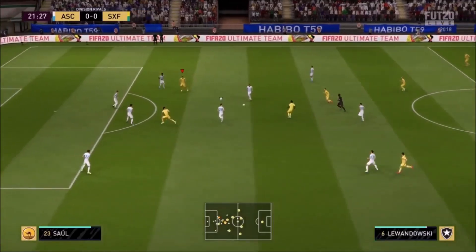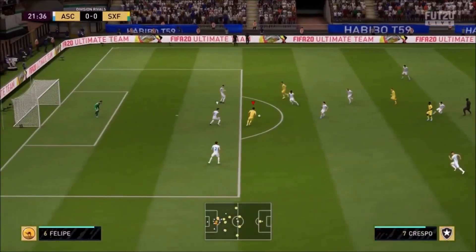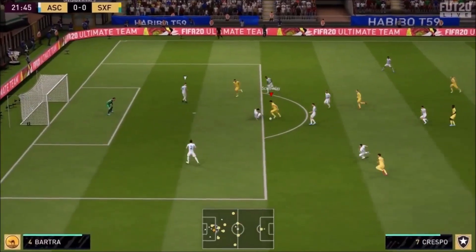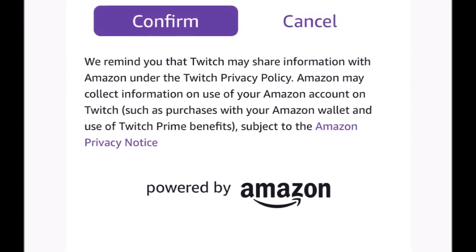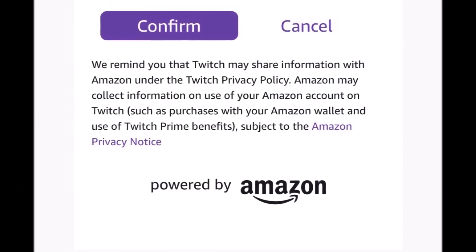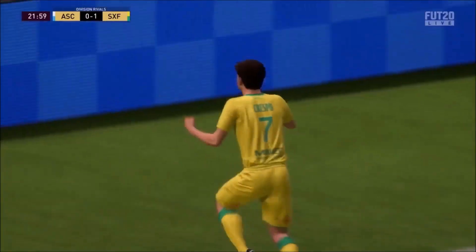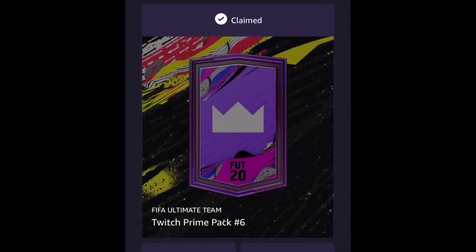After clicking continue, it will take you to your Twitch login. Once you're at this page, you put in your details — your Twitch username and password. The next thing that pops up will show your Twitch Prime and ask you to confirm it or cancel it. Obviously you want to confirm it. It will then send a security code to either your email address or your phone number that you've set up the Twitch account with. Once you do that, it will let you through and come up with the pack that says 'Claimed' — you click on it and claim it.